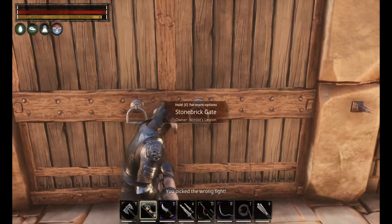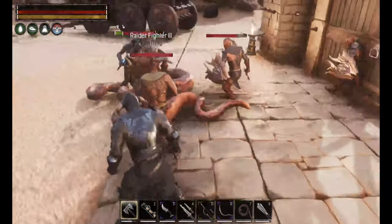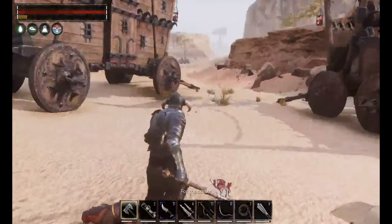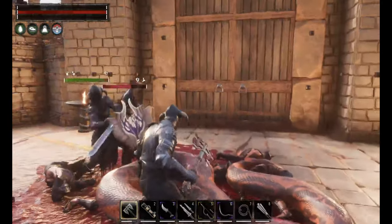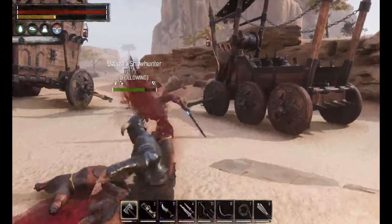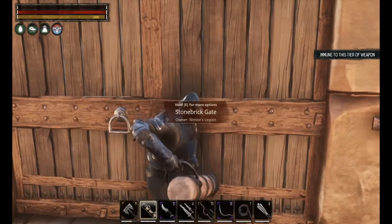The real problem here lies in the fact that these Stygian raiders respawn at a rate of about 10 seconds. Every time you get rid of one of them, it will respawn within about 10 seconds. Believe me, this keeps you and your thrall pretty busy. After you get rid of the first group and start to beat on the walls or doors again, they're already spawning back and fighting.